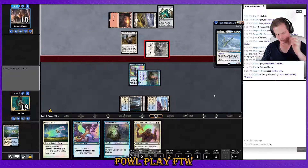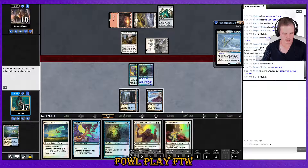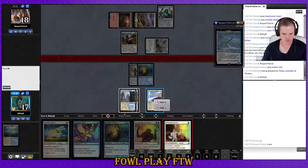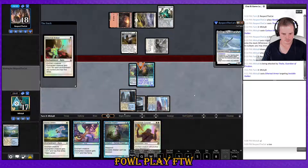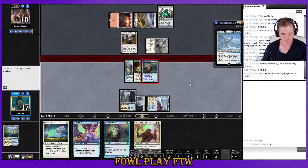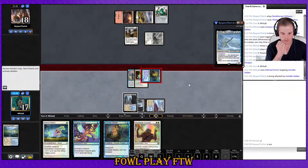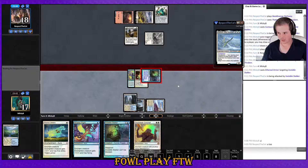He should be attacking with Giver of Runes there — I don't think protecting Thalia is where he wants to be. It's good that he bricked on land there for us. We will Ethereal Armor and attack. If we draw a card and play a second aura, pretty good draw engine online now — two cards drawn.